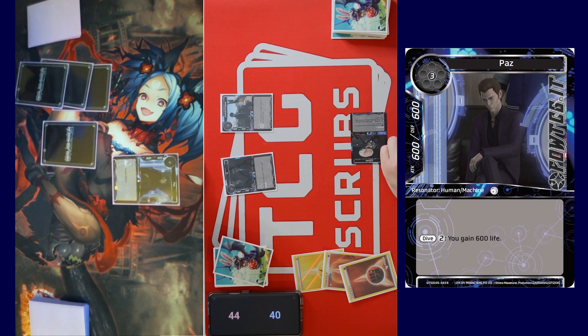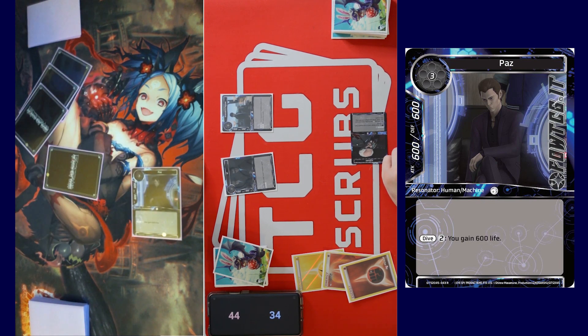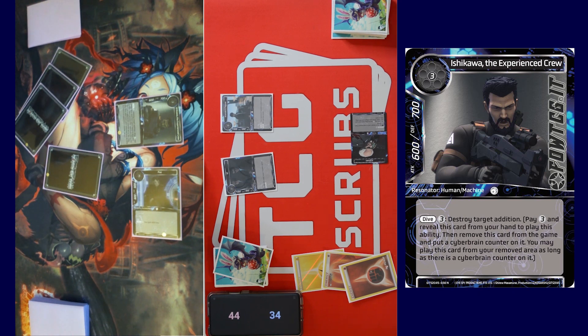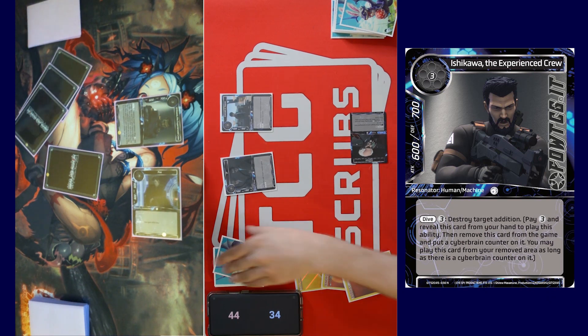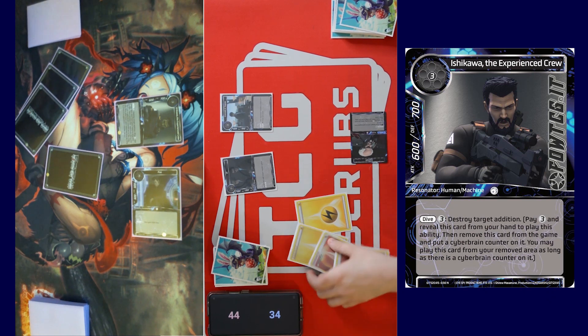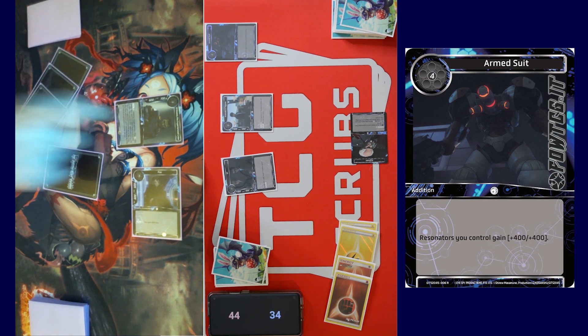What's his stats? 600/600, sorry. That's an interesting stat — we'll pass three. I will draw a card, recover all, call stone. We'll tap four for Armed Suit: resonators I control gain four/four. Oh shit, I didn't think you guys were going to run that! That's my favorite card. I hadn't seen it yet in any games — I'll swing into your rested resonator for six.